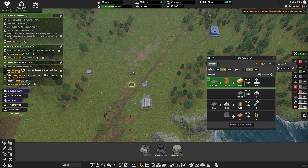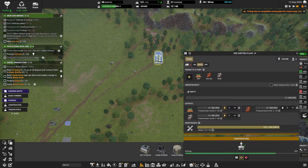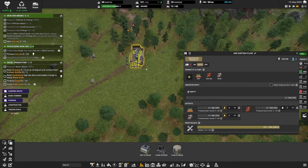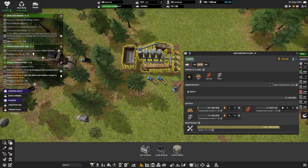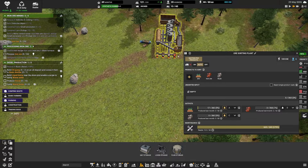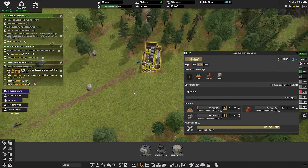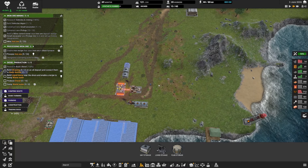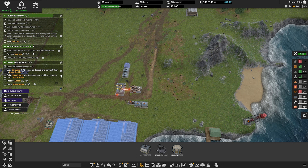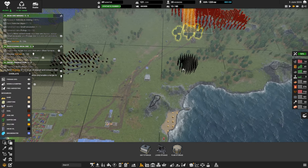We do have loose storage. Let's pop some loose storage over here. We'll leave a bit of a gap. This one is going to store potatoes. They've started building the rainwater collectors - that is also excellent. Oh, they haven't started that one yet. That's fine.